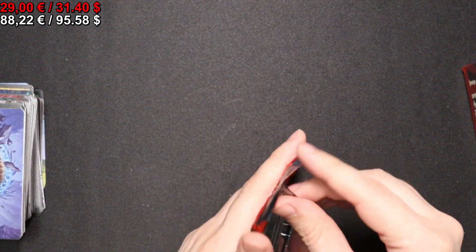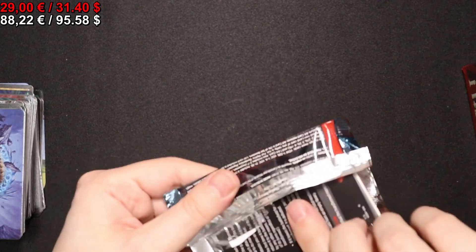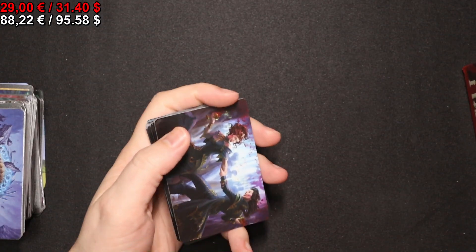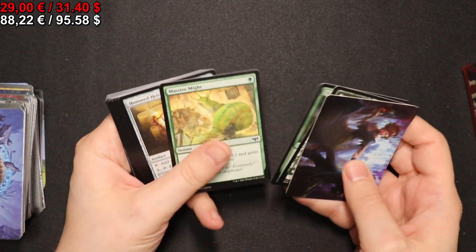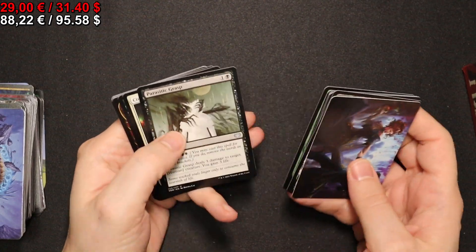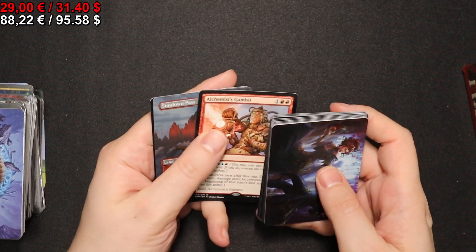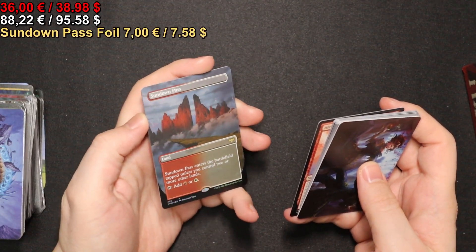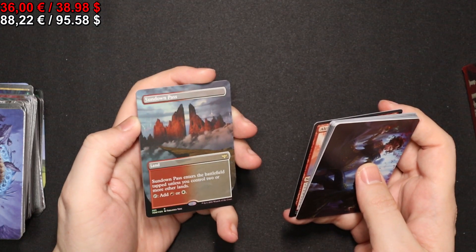Let's continue and see what else we can get. We have a full-art Forest. We have an Alchemist's Gambit and we have an extended art Sundown Pass in foil.